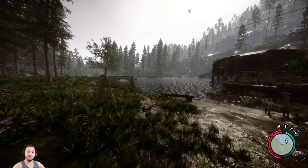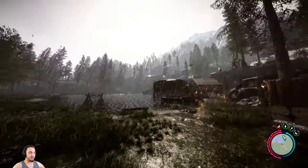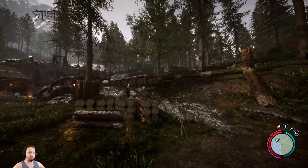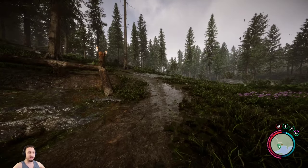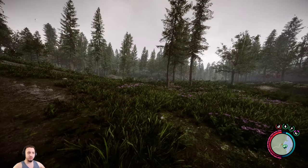Hey, what's up guys? Welcome back to Sons of the Forest. Today is day six. We're going to be picking up a few items that we haven't picked up yet, as well as maybe heading to the next bunker and progressing through the storylines. We're going to get the glider, the machete, the baton - we haven't even gotten the baton yet - and whatever else we may have missed.